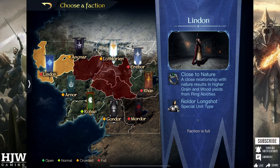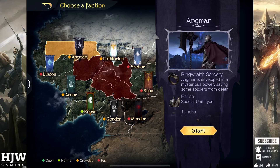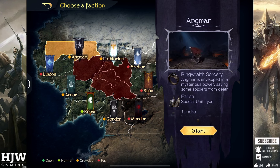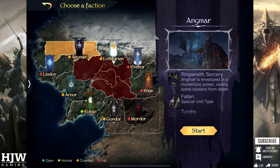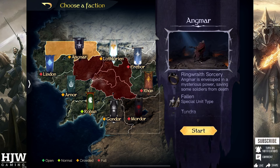Next up is Angmar, which is enveloped in a mysterious power saving some soldiers from death — your soldiers' death rate is reduced by 5%, added on top of the current death rate. When you go into a PvE or PvP fight the number of soldiers that physically die is reduced by 5%; however those 5% are added to your apothecary as wounded soldiers, meaning you'll use slightly more grain in recovering them and have a fuller apothecary faster. If that doesn't matter much and you use gems to speed up wounded recovery, this will help you maintain more soldiers and stay on the battlefield longer — a very strong skill in the right hands.